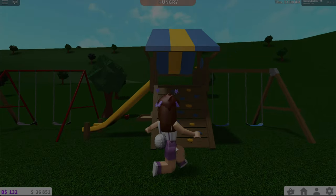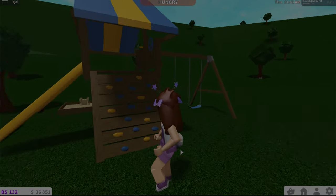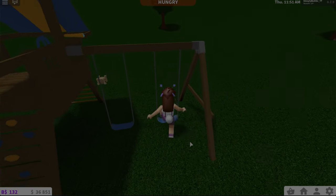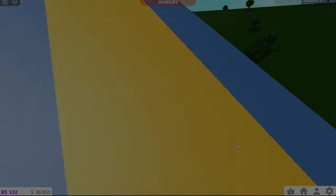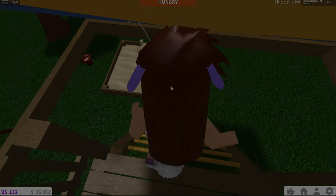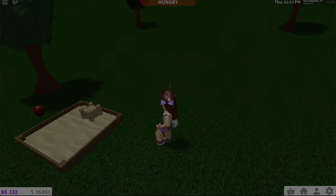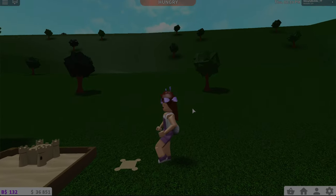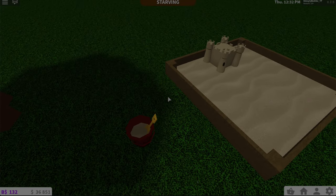Over here is this big play set, which was I think over 400 Bloxburg bucks, so it does cost a bit of money but I think it's worth it if you are a big fan of role playing in Bloxburg. At first it doesn't seem like you can swing on it, but the use button is over here and then you can swing. You can also climb up the climbing wall, and there's a lookout with a steering wheel and a telescope. Over here is the new sandpit again and some sand castles — you can build them up, kick them down, or put them in the sandbox. They also added a sand bucket just for decoration.